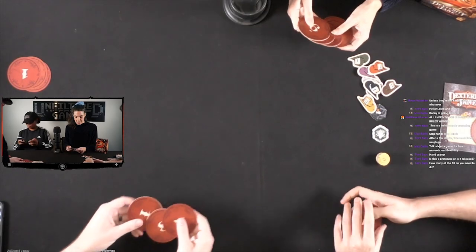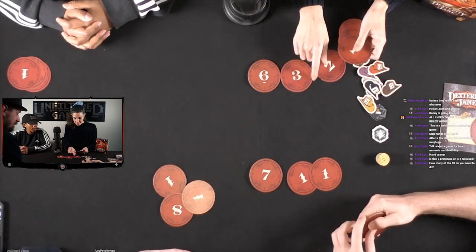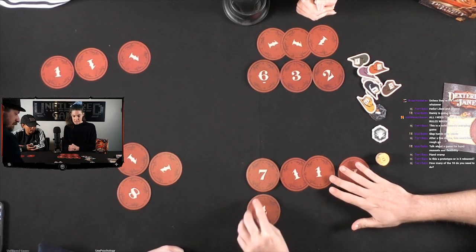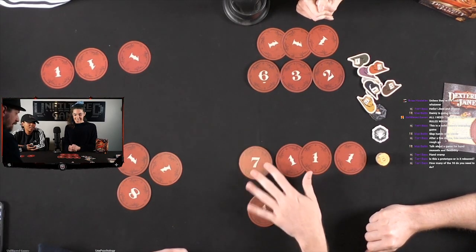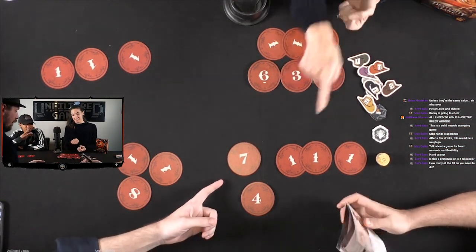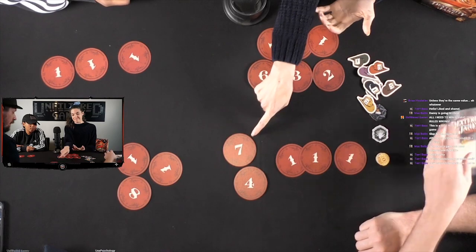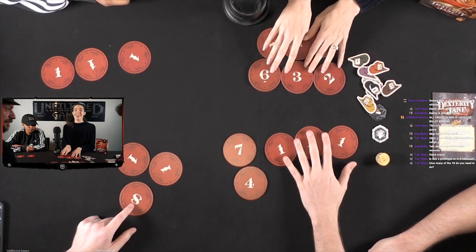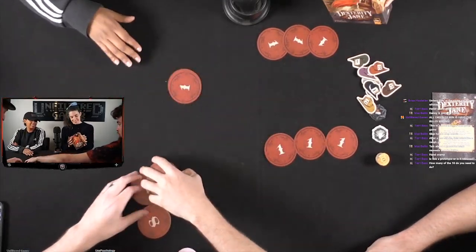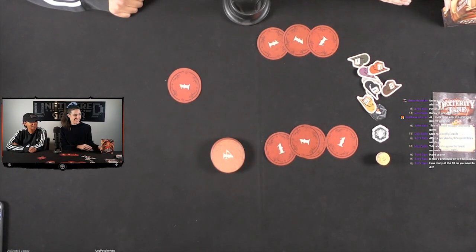Final scores — it's 14 and 14. How do you break a tie? The player with the higher-numbered round marker wins, so the player who won a later round beats out the other. That's Dexterity Jane! You've got to think fast and react fast. This is a challenging game — real dexterity in the manipulation of your muscles and the communication between your brain and your muscles in real time.